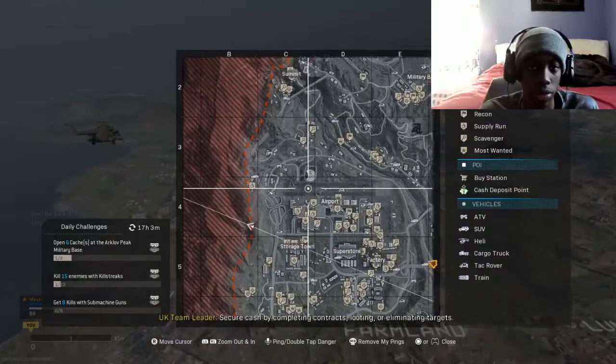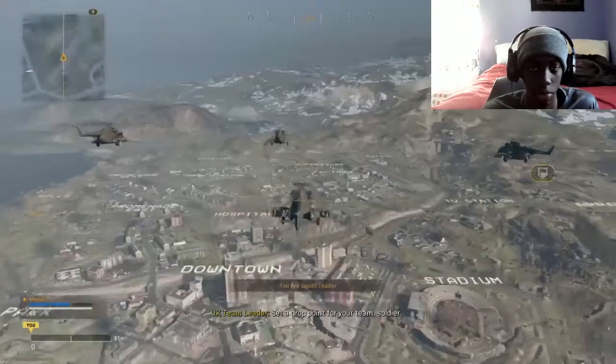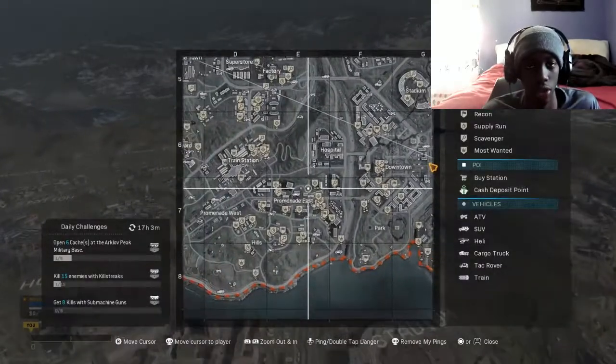Once you're in the match, the first thing you're going to want to do is look for recons all over the map. Look for a specific area that has a large amount of recons and contacts around that area, and then go ahead and get into one quickly.